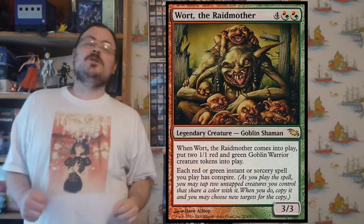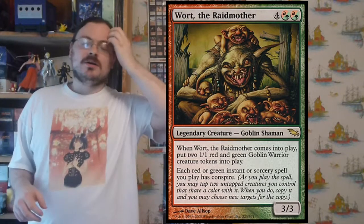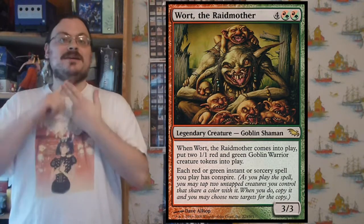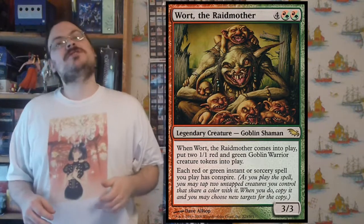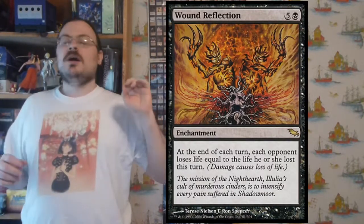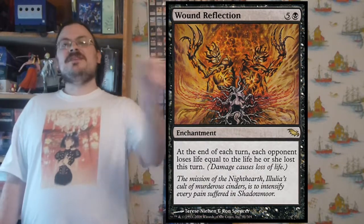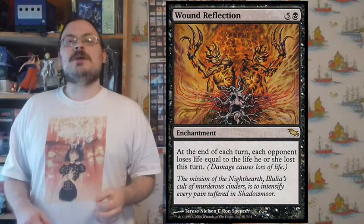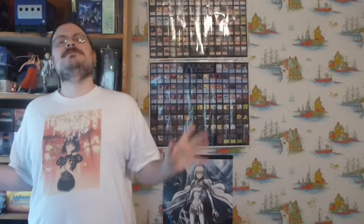Wort, the Raidmother: when she comes into play, you put two green-red goblin warrior tokens into the battlefield. Each green or red instant or sorcery you have gains conspire, giving all your burn spells and big booster spells conspire — and she immediately gave you two creatures to activate conspire with right then and there. Finally, Wound Reflection: at the end of each turn, each opponent that lost life this turn loses that same amount again. If an opponent lost five life, at end of turn they lose another five. It doubles the damage your opponents take — as loss of life, it can't be prevented.